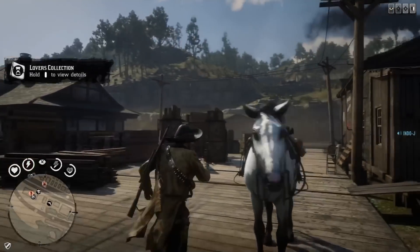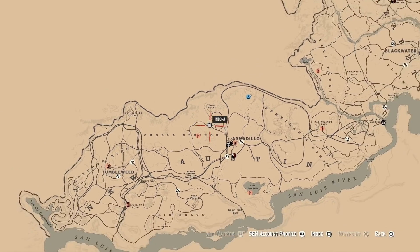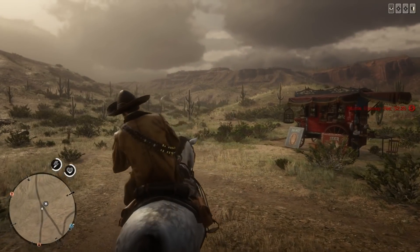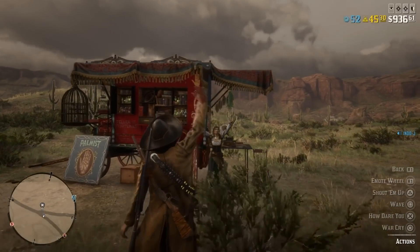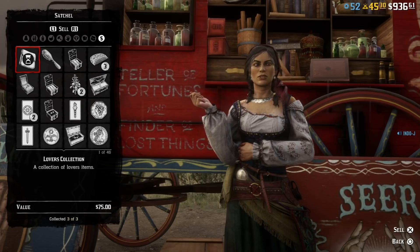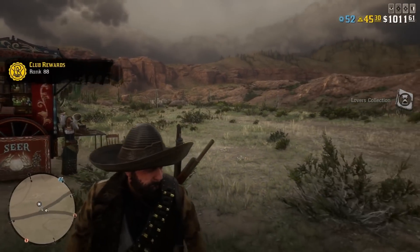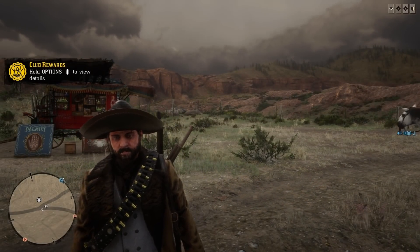Madame Nassar is located today between Armadillo and Twin Rocks. Let's sell this collection. Hey Madame Nassar — she says it's good to see you. We hand over the collection and get 75 dollars. Let's check the XP: 1000 XP!